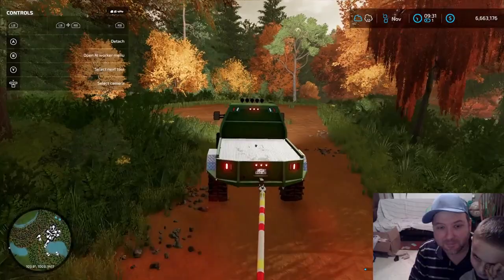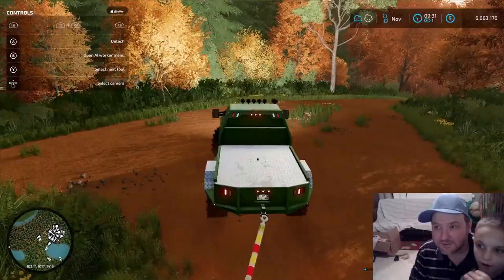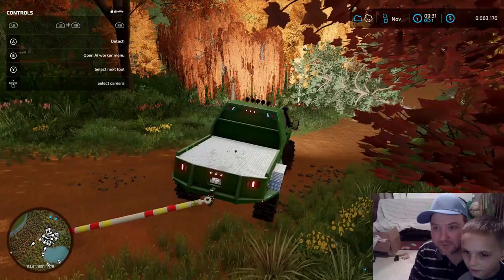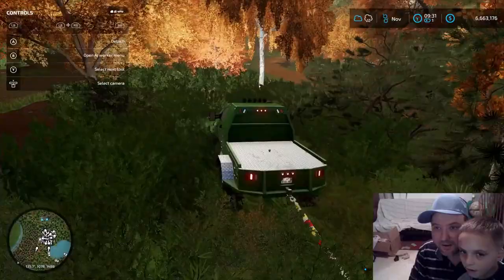That was a bad storm, wasn't it? Which way do we go, Jensen? You're going the right way. Oh no, there's a tree here. We're going to have to go around this tree. All right, here we go. We made it.